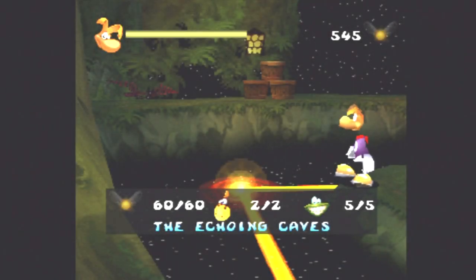Hey there folks, this is GreenyXI welcoming you right back to Let's Play Rayman 2. This is episode 8. In the last episode, we did the Echoing Caves and made it through the last door, which was 400 lums.